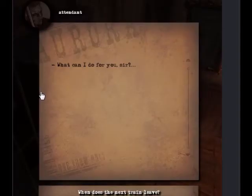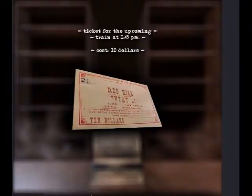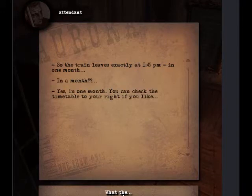Before you click on that man, click on this — those are our matches. Then click on the man and it's like: what can I do for you sir? When is the next train? It leaves at 1:45 PM. Are you leaving already? Pity, we don't get any visitors around here. I just need to go. Buy the train ticket.